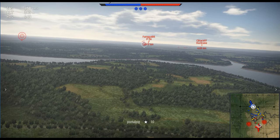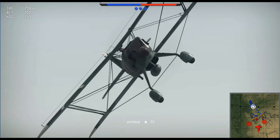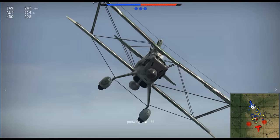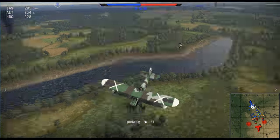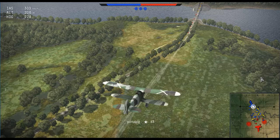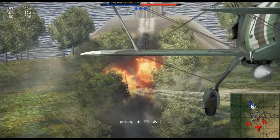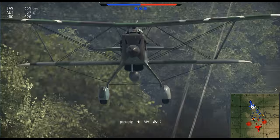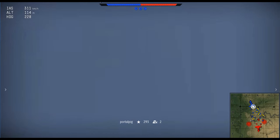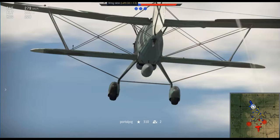The first prototype, the He-49A, flew in November of 1932, which was followed by two further prototypes, which later led up to the production of He-51s, but was still secretly a fighter. It was intended to replace the earlier Arado Ar-65s, but still served side-by-side with the slightly later Ar-68. In May 1933, pre-production He-51s were flying.